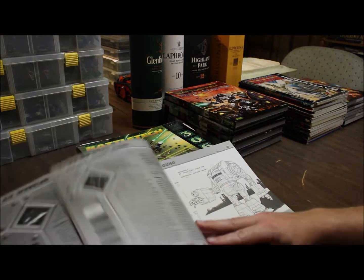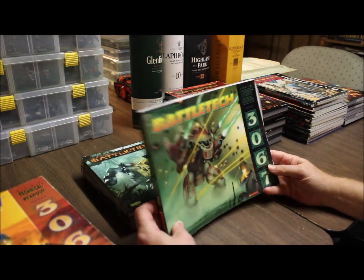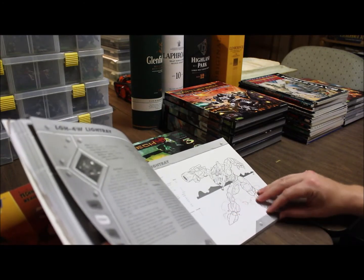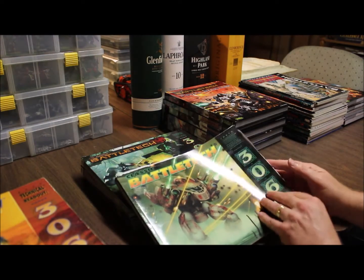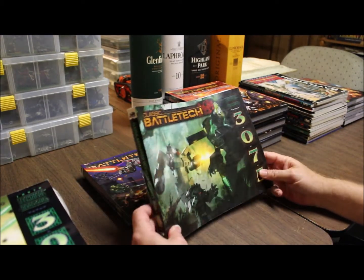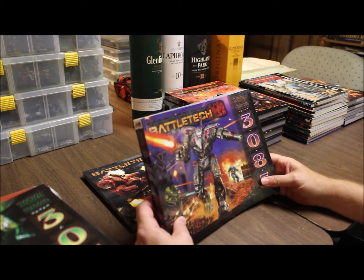Then there's the 3060 book — another FASA book with new mechs, new designs, as they keep experimenting. And 3067 is a FanPro book. I don't even know if any of those mechs are available to be honest. That's an era we don't really like to talk about — it doesn't exist as far as we're concerned.